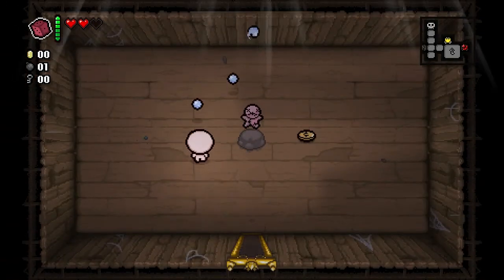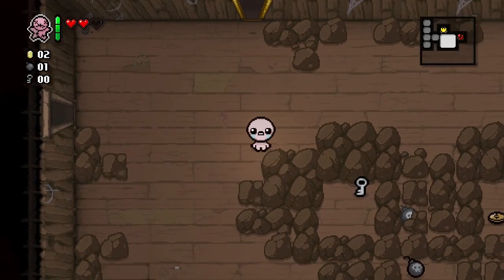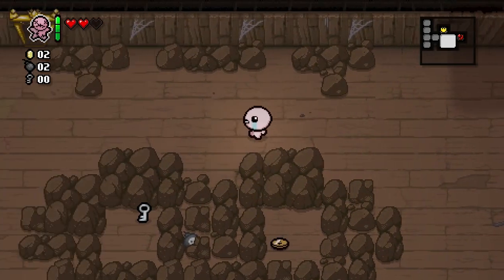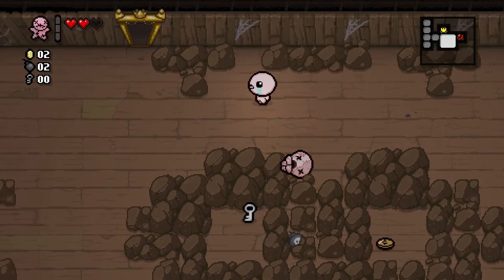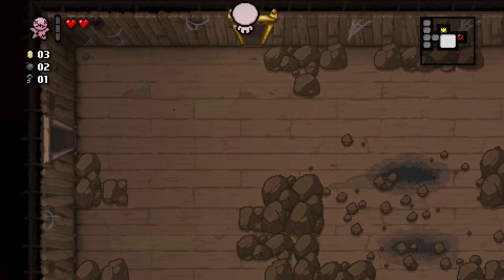My best friend — not a great item. So what am I going to do with this? I'm going to look around and see if there is a Tinted Rock and then use my Best Friend to blow up said Tinted Rock if it exists. If not, I'll just blow up as many rocks as I can to try and get that key. Because my Best Friend acts as a bomb — a very large bomb, a Mr. Mega Bomb in AOE, I believe.